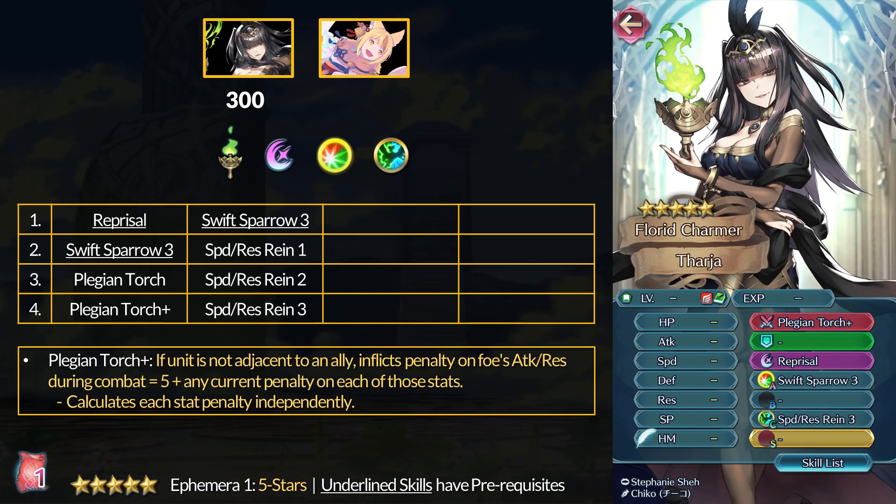For the 5-star manuals that cost 200 Ephemera each, we start with Pledge and Darja. She is an instant pickup for basically everyone because Darja comes with Swift Sparrow 3 and Speed & Res Rein 3. Swift Sparrow 3 has been powercreeped for quite a while now, although for ranged units it was still the most consistent attack and speed booster for player phase. With the recent banner they introduced Remote Sparrow, which grants plus 1 more attack and 30% damage reduction.